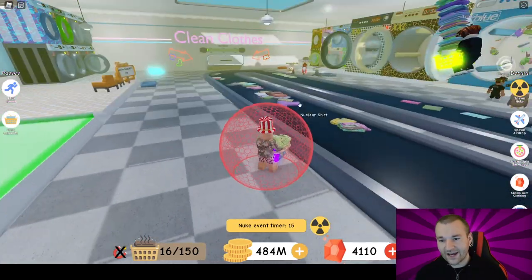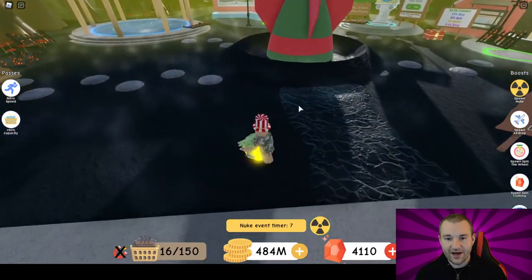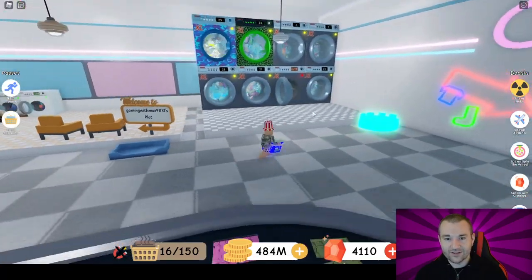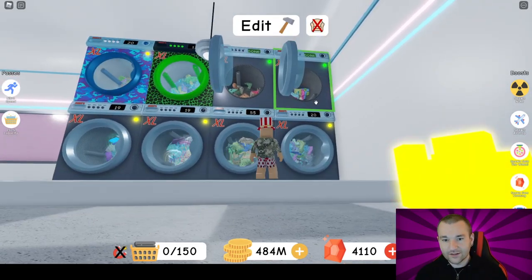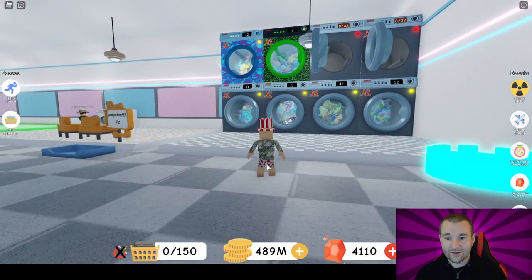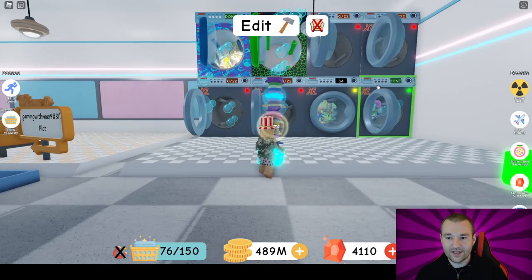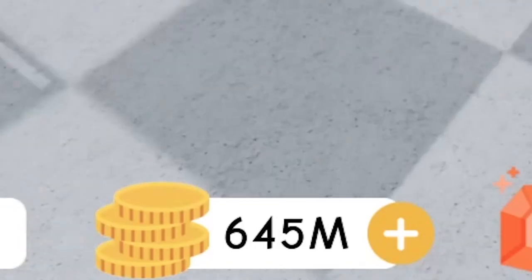Nuclear times two — that is insane! Look at the clothing, and look outside: just all foggy, but it's starting to clear up now. The nuke event is sick! The event ended — looks like we're at 650, so it's going to take a little bit of time to get rolling again. Let's empty these machines out. I got a lot of gold so I can replace some machines. Empty, empty, empty, empty — 645 million! That nuke event is absolutely insane.